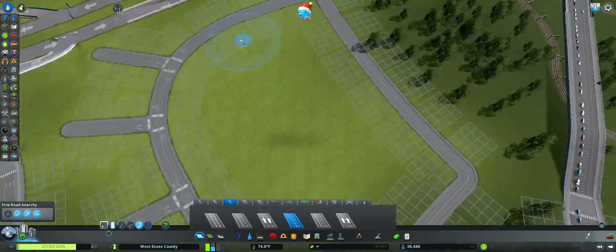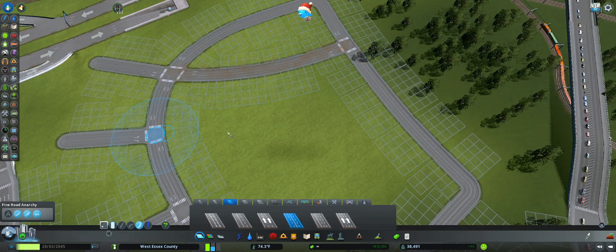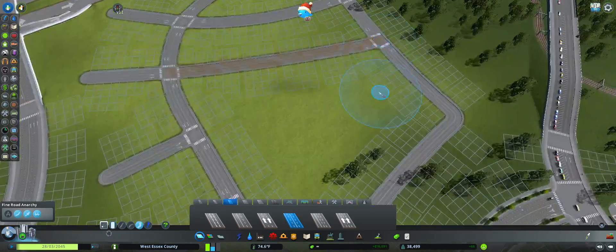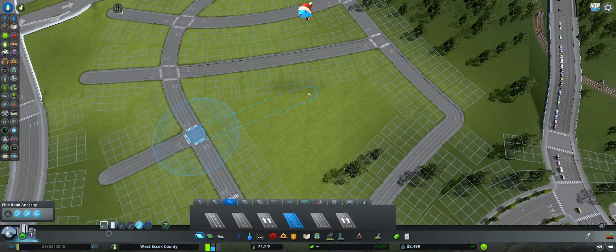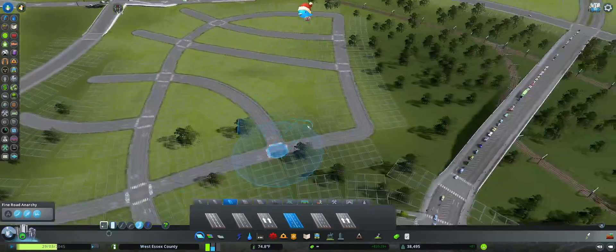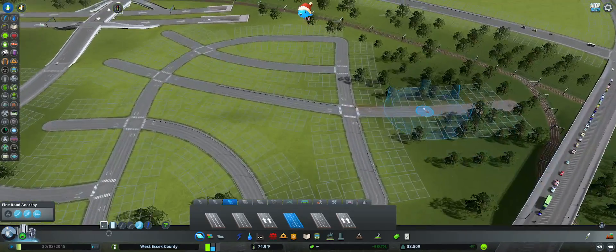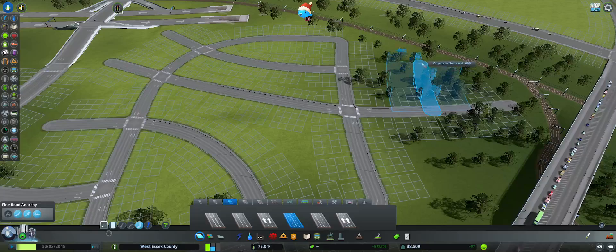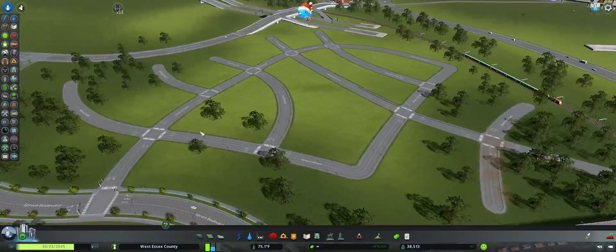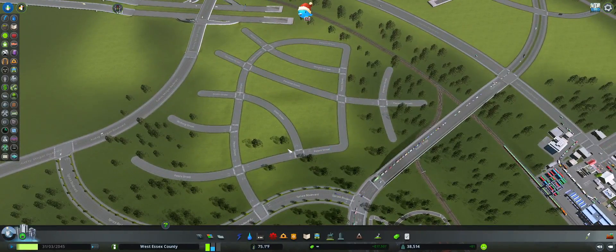This side's gonna be kind of like a suburban type situation which is just gonna radial out. Another part of the city - designed by a drunken architect. This is like perfectly ugly. Lovely.